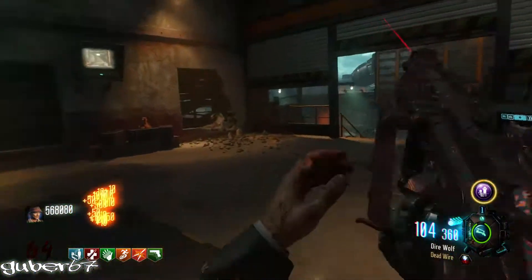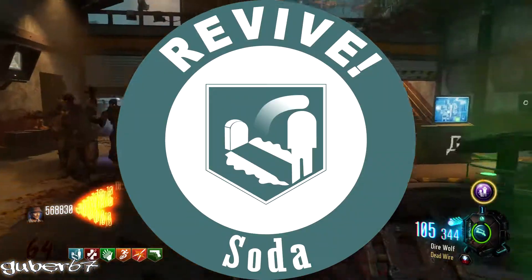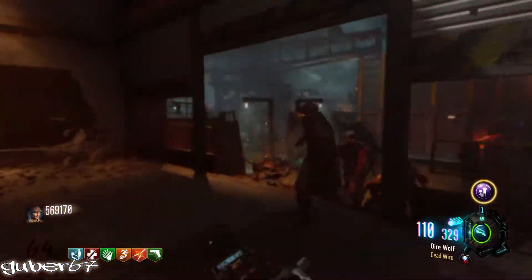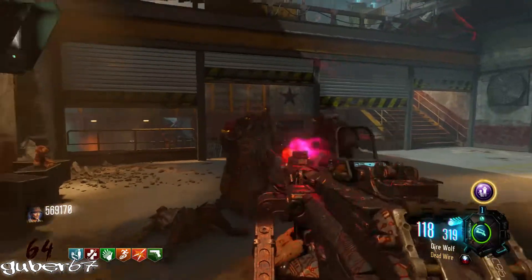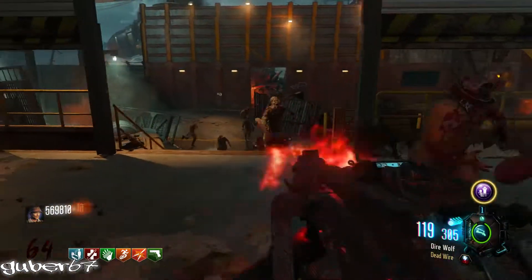Let's get into the perks. Quick Revive and Stamina because you need to run. Speed Cola because the Thunder Gun and Dingo take a while to reload. And of course Juggernog because you need that to survive.